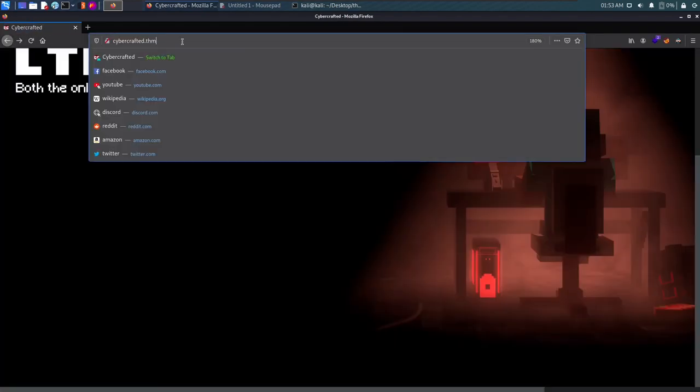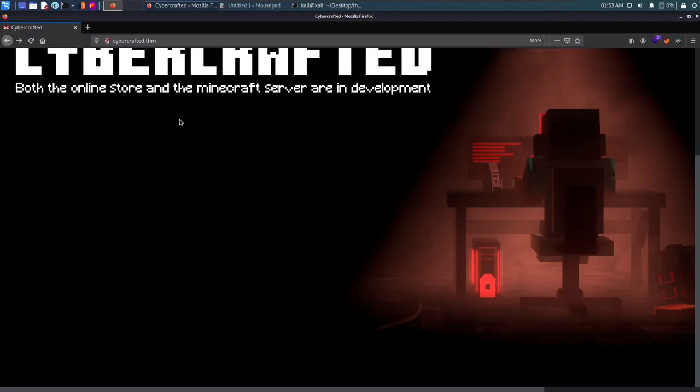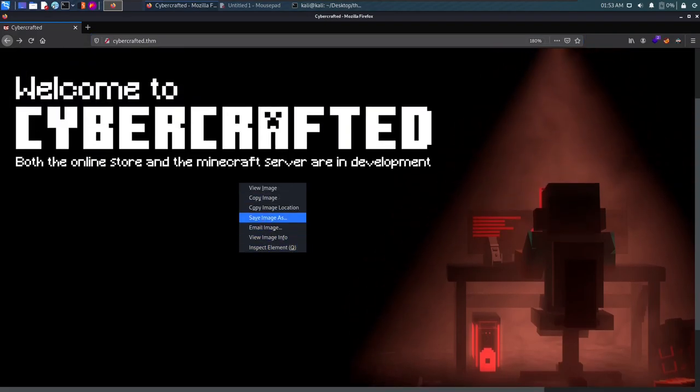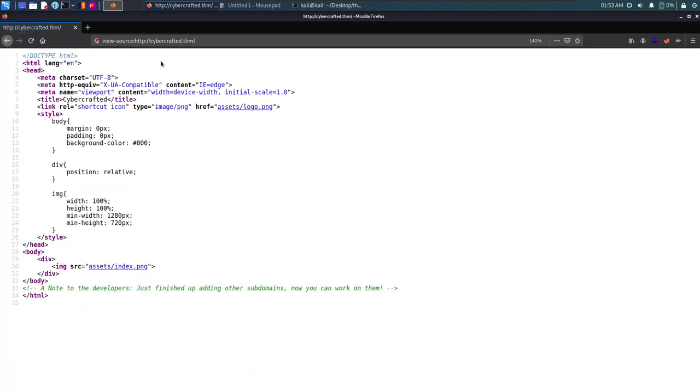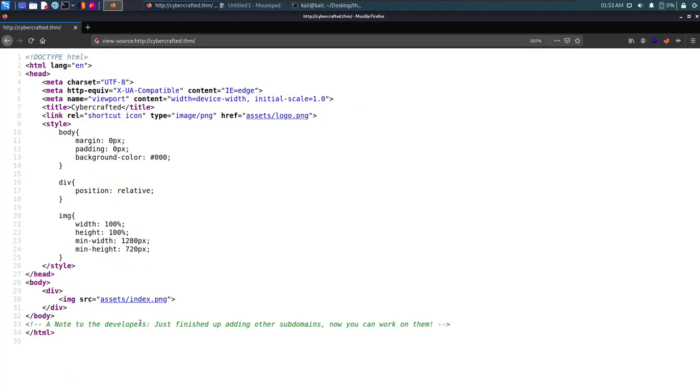Let's view the source code of the page. We see a note to the developer saying they just finished adding other subdomains and now they can work on them. So we know there are some subdomains — let's try brute-forcing the subdomains using Gobuster.